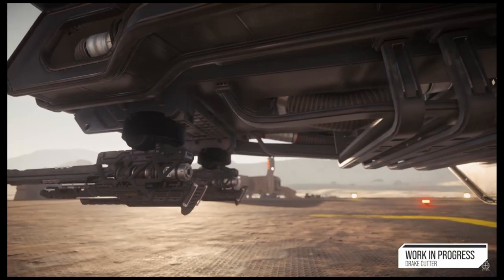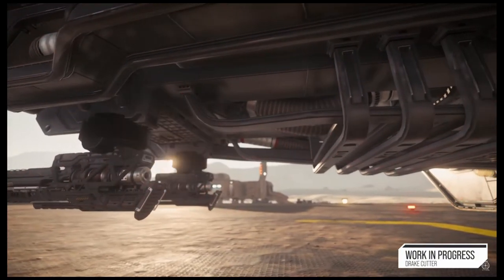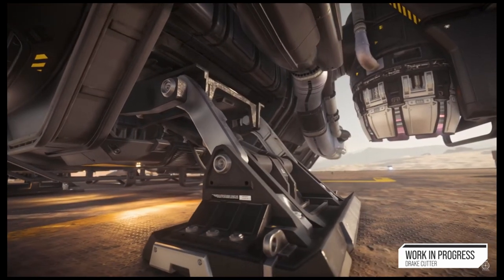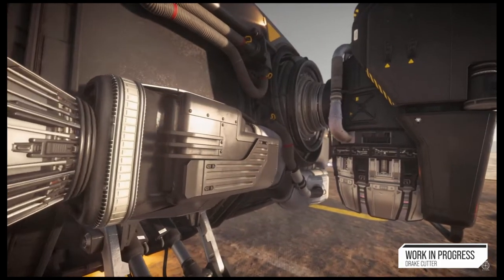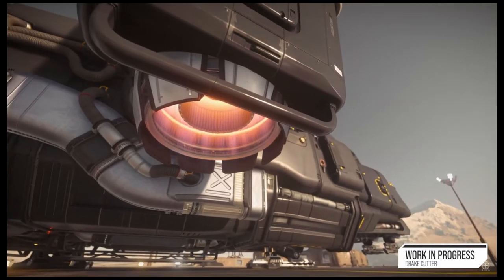It looks like you can actually fit double that, but the dedicated space is four units. The basic amenities include a bathroom and a bed, so it's got full living accommodations. It's also got very large fuel tanks.